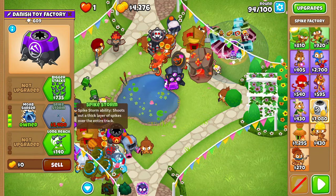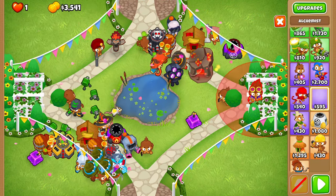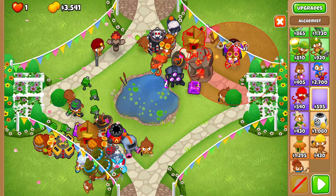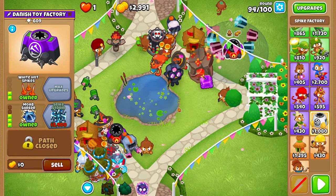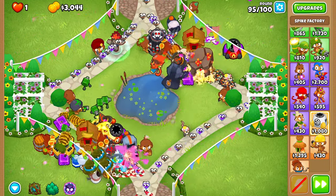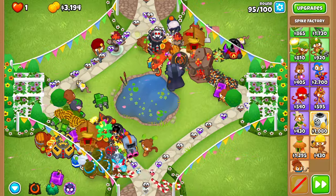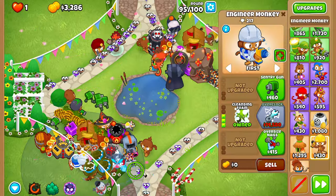For ninety-five, place a 0-3-0 Cleansing Foam Engineer right over here — in range for discount, but not stealing the Alk buff from anything. Set it on the track right here. Then upgrade the top spike factory, finally, to a 2-3-0 MOAB Shredder. Do not place the Alchemist — just get 2-3-0 on your MOAB Shredder. The Cleansing Foam should decamo the first few camos and make the round less RNG. Also use Brambles because we have nothing to pop the camo purples topside.